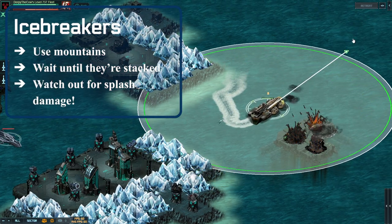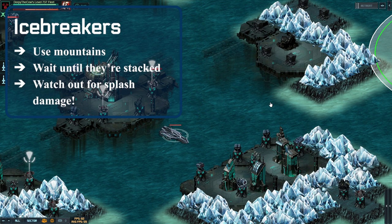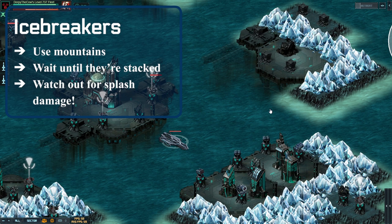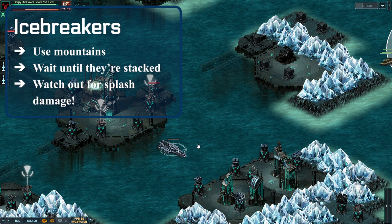I actually don't want to get in range of this stuff yet because it gets in the way of my next tip — oh well. So that's how to deal with icebreakers. You really need to watch out for splash damage, stay moving, stay at max range, and try to hit them when they're stacked or bounce damage off turrets. You're going to take damage from these things — they're tough, and I do hope Kixai tunes it down.